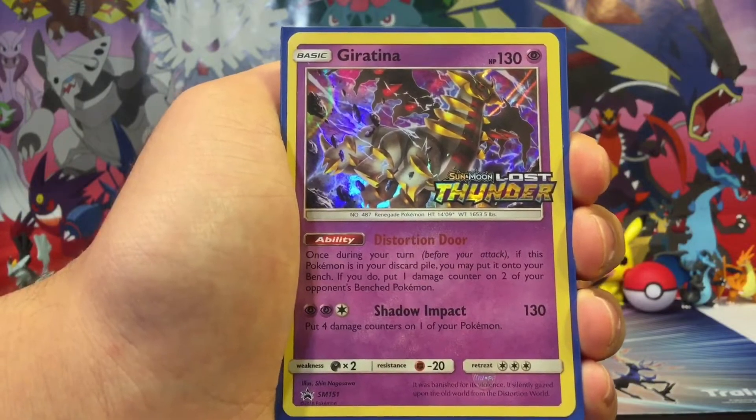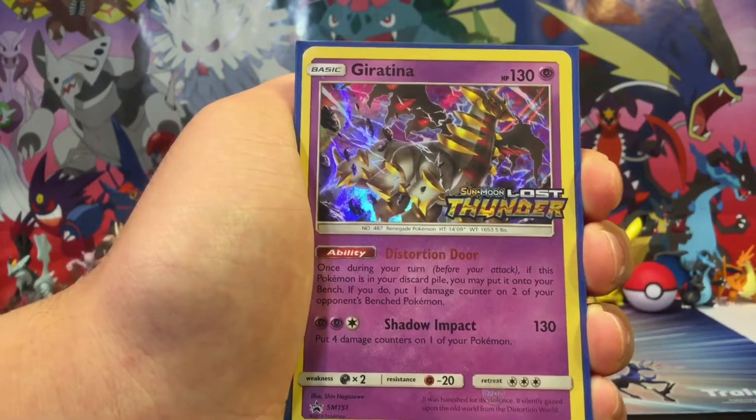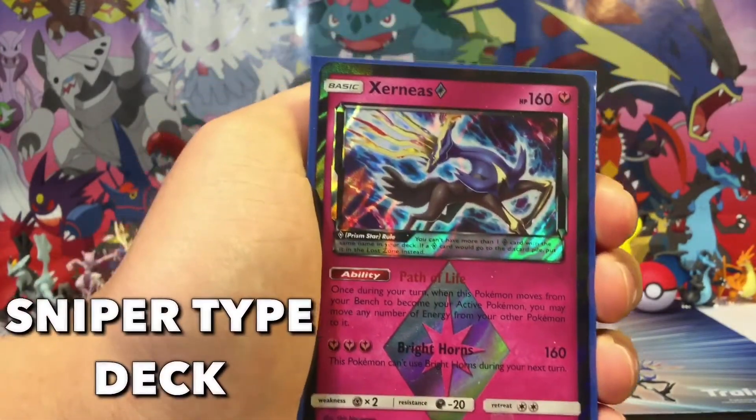This Giratina card was actually really good because of its Shadow Impact attack — it does 130 damage, which is absolutely massive for a pre-release deck. But you do put four damage counters on one of your own Pokemon. Its Distortion Door ability is pretty good as well: once during your turn, if this Pokemon is in your discard pile, you may put it onto your bench, and if you do, put one damage counter on two of your opponent's bench Pokemon. So it can be used as a sort of sniper-type strategy.